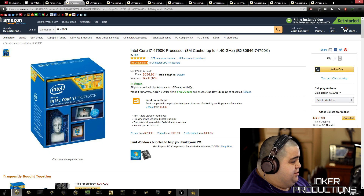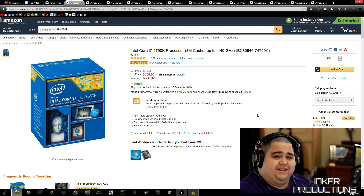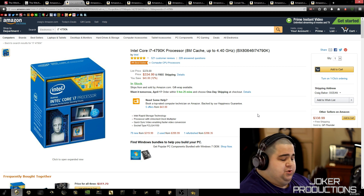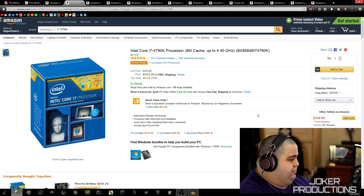Now getting down to the nitty-gritty. CD Projekt RED recommended a 3770 Intel processor or an AMD FX 8350. We're going to look at the latest i7 — we're not going back to a 3770K. Obviously if you already have an i7 3770 or a 2600K, you're going to be just fine — don't bother upgrading your CPU. But for a build from scratch, we're starting with the i7-4790K at $334.99. Being that it's an open world game, it's probably going to utilize hyper-threading technology, so an i7 might do a little better than an i5 in this case.